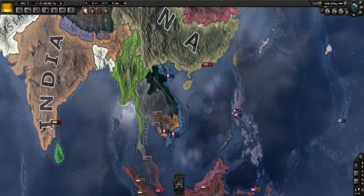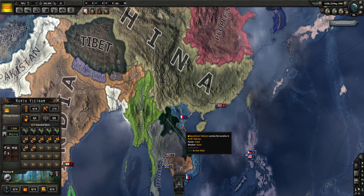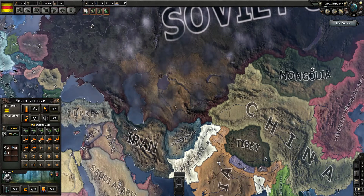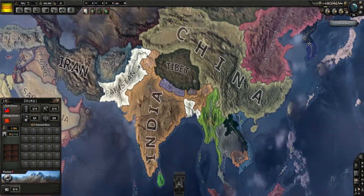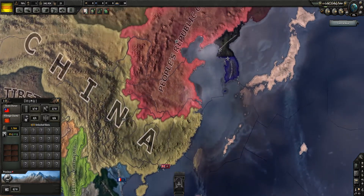Welcome, ladies and gentlemen, to the Hearts of Iron 4 Cold War Iron Curtain Mod. I'm going to be playing as Vietnam today. We are going to join the Soviet Union in the Warsaw Pact, join the Soviet bloc of countries, and we are going to start the Cold War. This is the beginning of the Cold War, 1949, just after World War II.